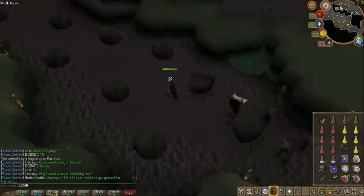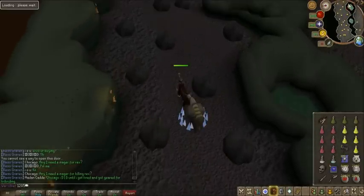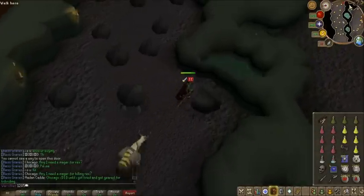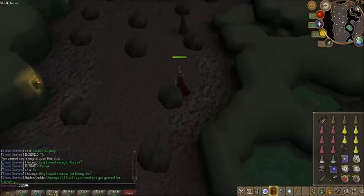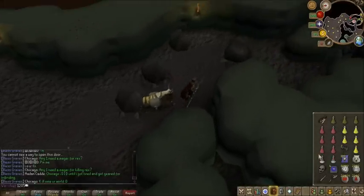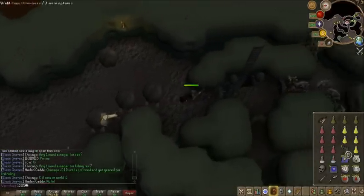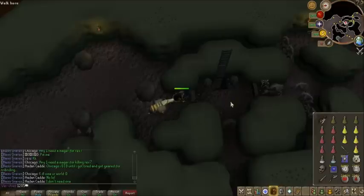Just like that — and the door just closed back there. Pretty close. I probably don't need to do the second one; it just shows him running back and me running forward. It's pretty much the same thing. You're going to want to throw on your rune throwing axe if you brought one — you don't have to. Most people just go in here.